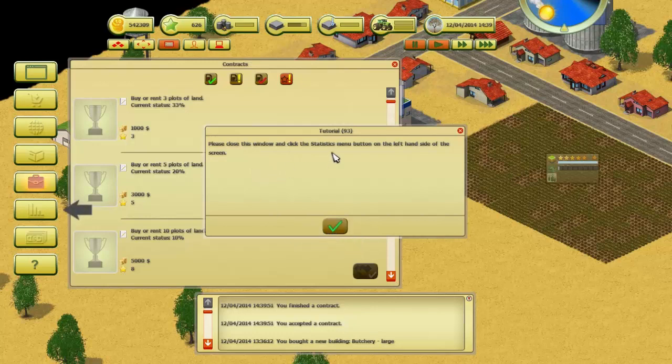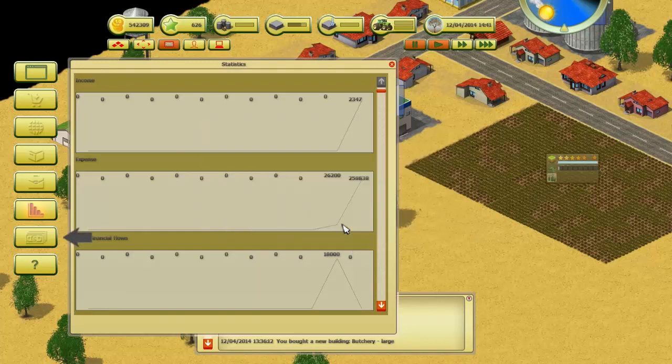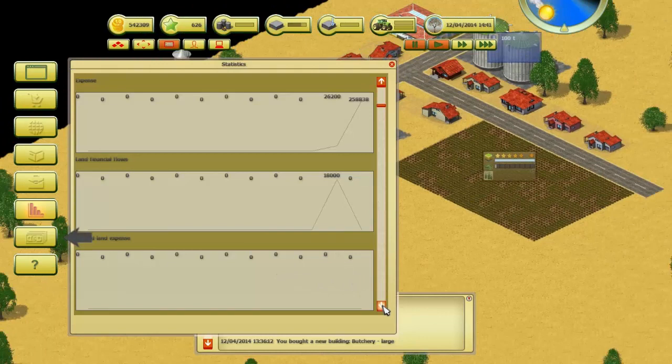Please close this window and click the statistics menu on the bottom left. In this window you can see the last 12 statistics — this data will help you run an efficient economic farm. After checking the statistics window please close it and click the bank button on the left side. Here's my income, here's my expenses, and here's my financial flows — land expenses, financial flows, weather forecast, watering, greenhouse heating, cost of animals, cost of production, vehicles, buildings, spraying, fertilization, cost of plants.